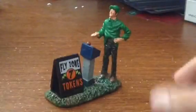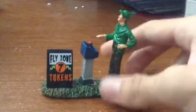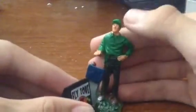Before I take a look at the big plane ride, it also comes with this really cool operator for the ride. As you can see, it says Flyzone, 7 Tokens on the side, and that is printed on the back also. So you have the man operating the Zombie Plane Ride — he's wearing a green shirt, he's got a green hat on, and then you've got the little operating stick with the joystick to make the ride stop and go.